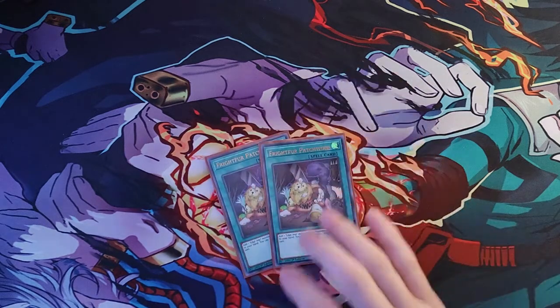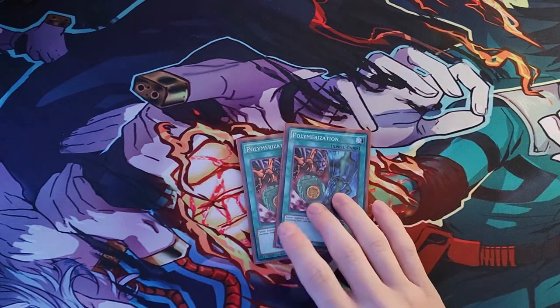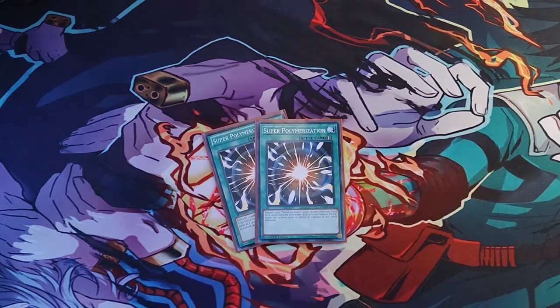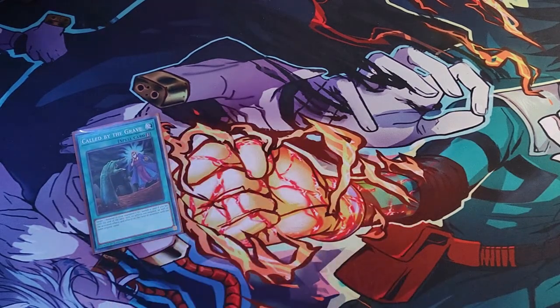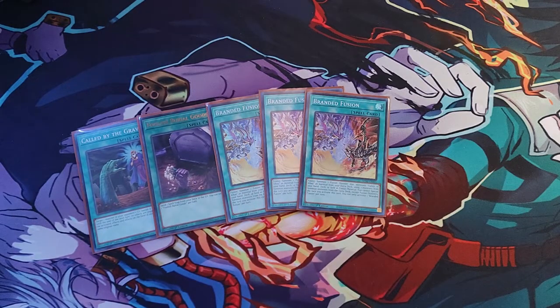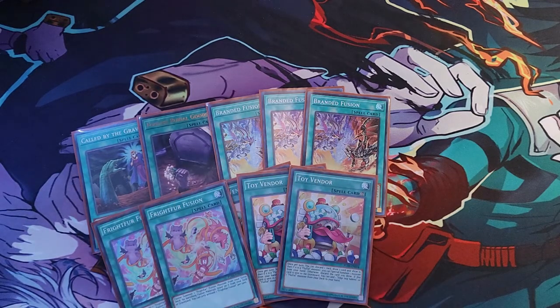Next, going into the spells: we've got two Fright-Fur Patchwork, two Polymerization, two Super Poly, one Called by the Grave, one Foolish Burial of Goods, three copies of Branded Fusion, three copies of Toy Vendor, and two copies of Fright-Fur Fusion.